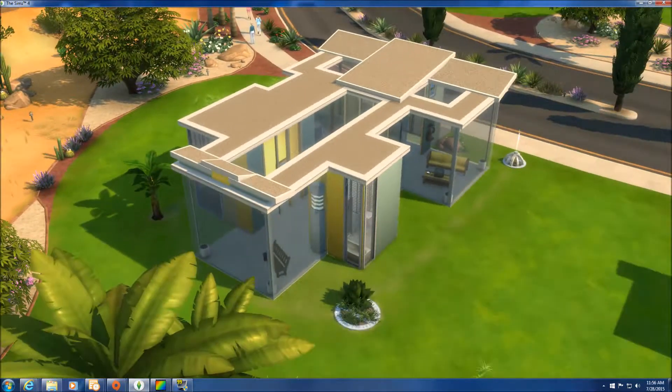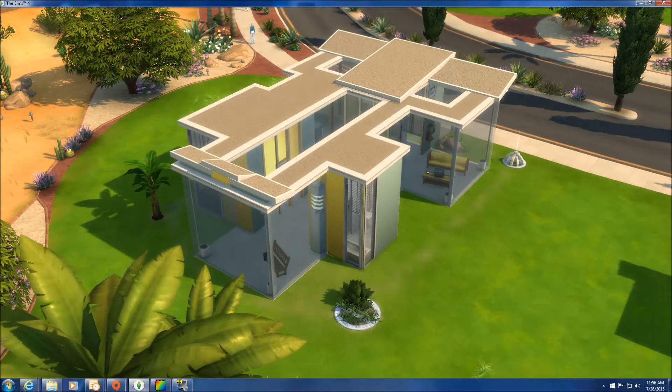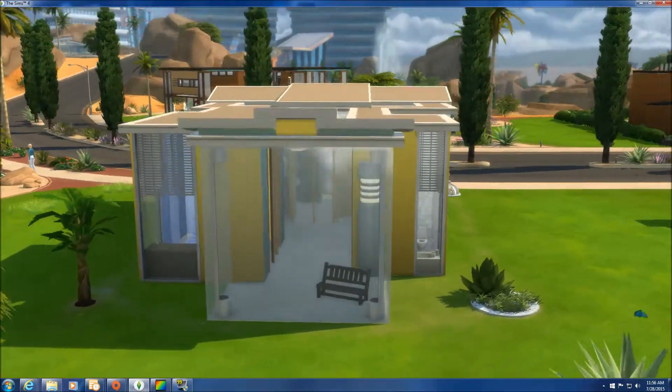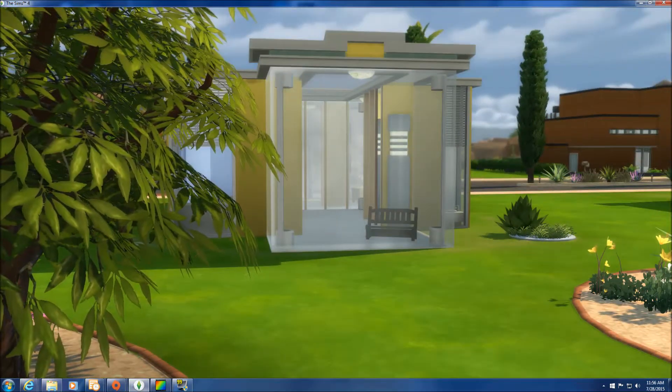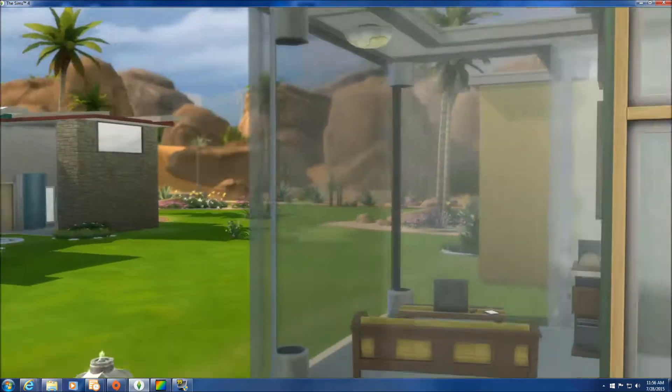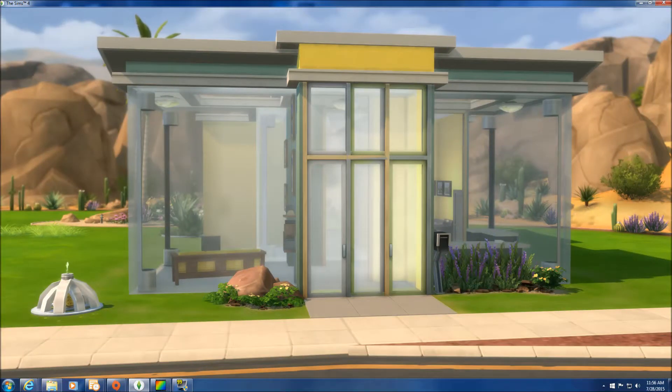I tried to use bright colors, and as you swing around you can see I wound up using three display cases to comprise the bulk of the home. So anywhere you're seeing those seamless glass walls and skylights, that's one of the enlarged display cases. And the really cool thing is that Sims can route right into these things without a problem.